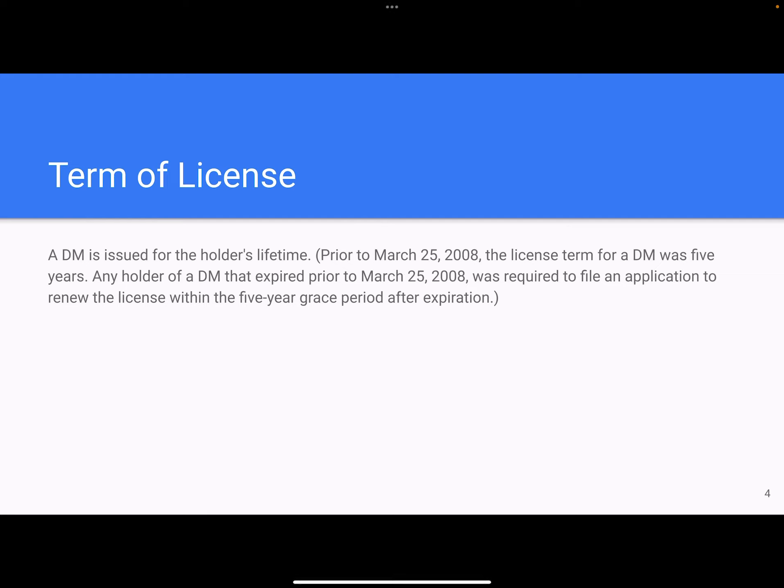The DM license is issued for a term of the entire holder's lifetime. Prior to March 25, 2008, the license term for a DM was five years. Any holder of a DM that expired prior to March 25, 2008 was required to file an application to renew the license within the five-year grace period after expiration.